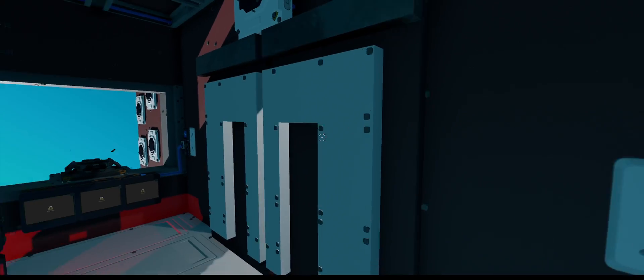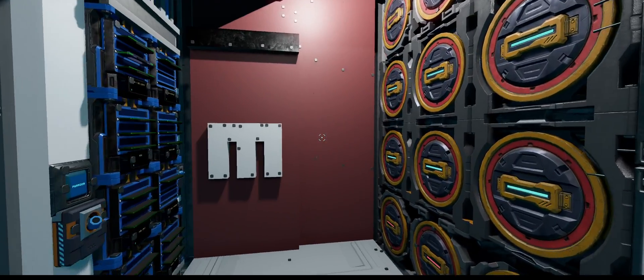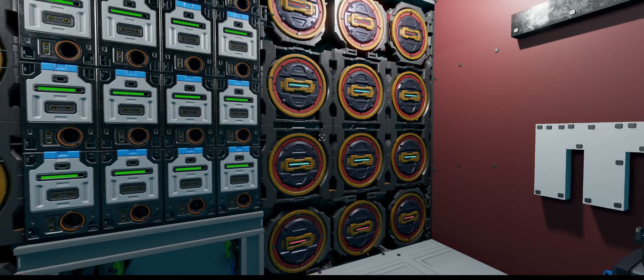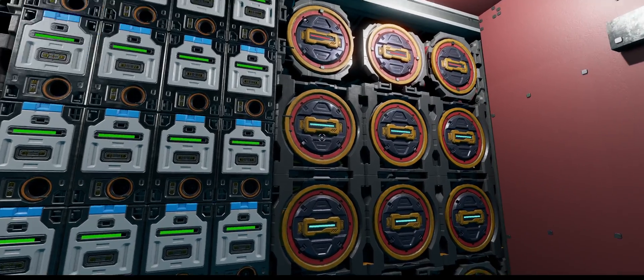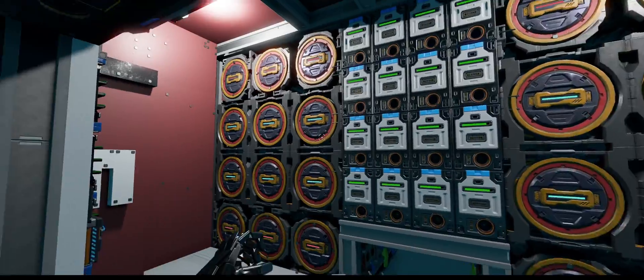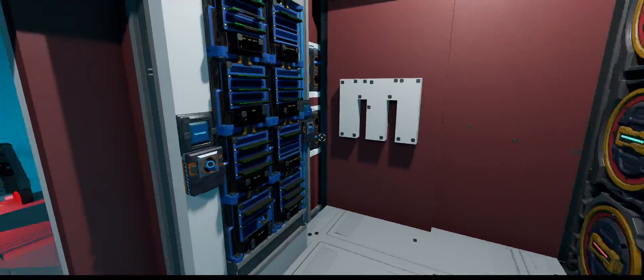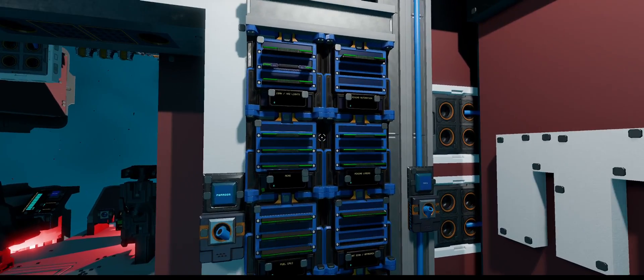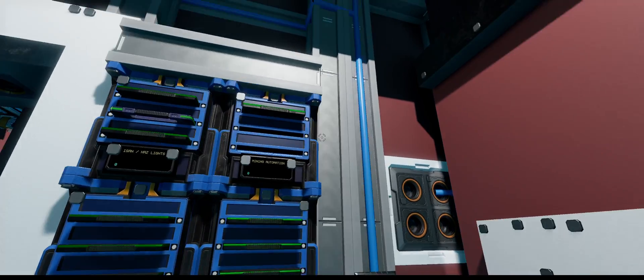I'll show you where the interior lights are — that is here. These are the 12 tier 2 fuel cell chambers. The middle rows are all spares; the top and bottom rows are active. There are 128 batteries. This is our Yolol stack. There's ISAN for the top two. This is the hazard lights.